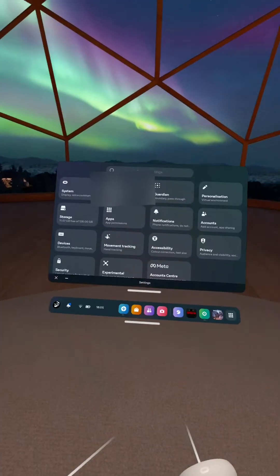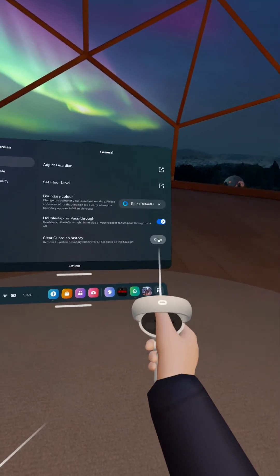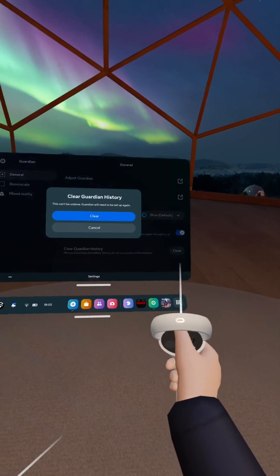So here's how you clear your guardians. When you're on the Oculus homepage, press the Oculus button and head over to Settings. Click onto Guardian and on the bottom you'll see Guardian History. Click on that and clear your history. After you've cleared the history, you're going to need to set up a new one.